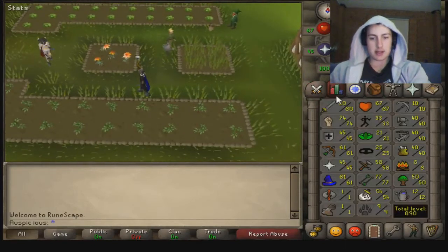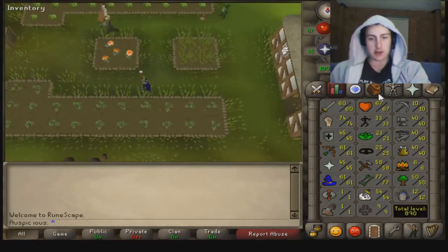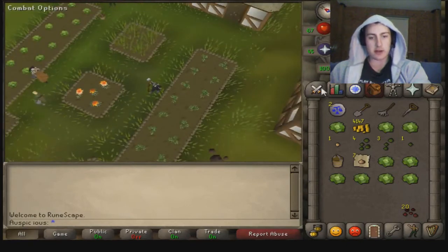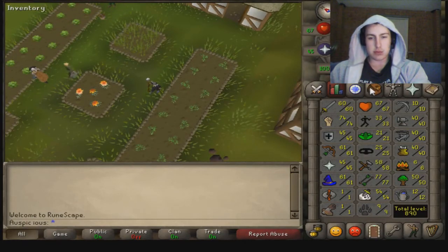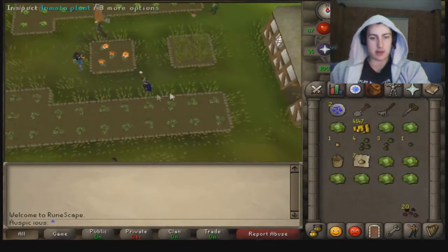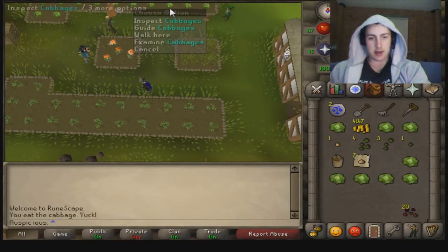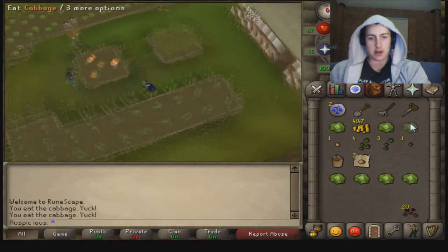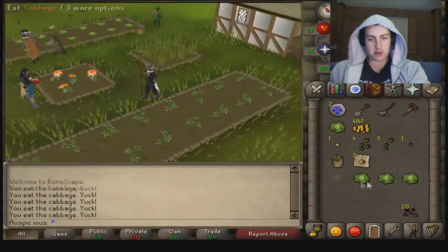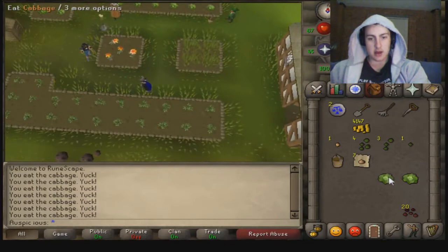Basically all I've done so far is gain a few farming levels. I just did my usual farm run, ran out of tomato seeds, got level 12 probably 2 patches ago. Level 12 is tomatoes, so I had a few tomato seeds in the bank, planted them, and obviously had to plant more cabbages in that spot. I didn't know you couldn't actually note your cabbages on the leprechaun — for some reason he doesn't take them, he thinks they're disgusting. That was pretty funny.